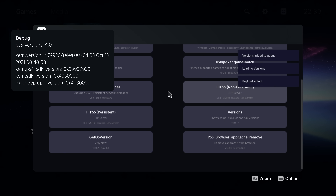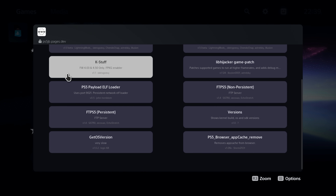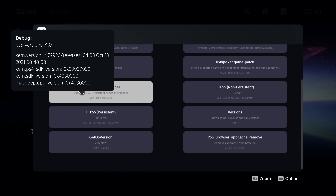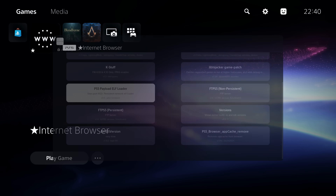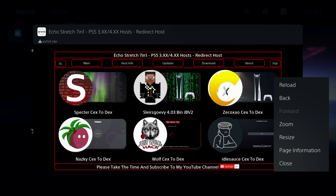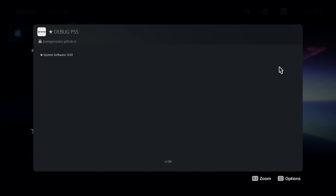There are also some other interesting things because there are two other firmware versions that could be spoofed. There's the kernel SDK version, which is the PS5's kernel version, and then there's also the update version — this UPD version — which is also on 4.03. If you spoof the bottom one, you can actually do that with another host, for example Jose Gonzalez's host which is josexgonzalez.github.io/exploit, and that one will also spoof the UPD firmware version.